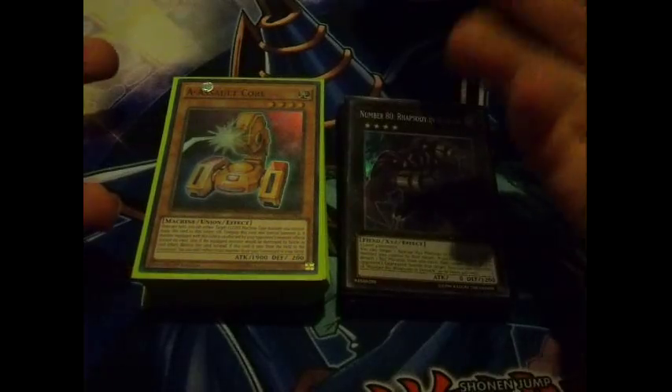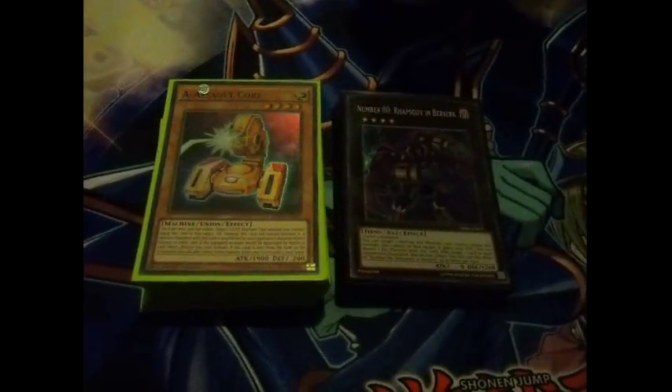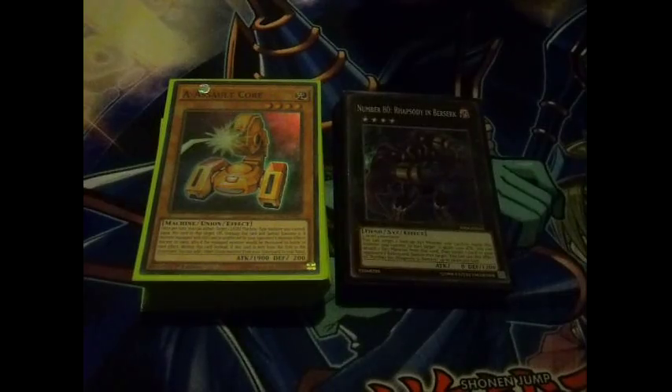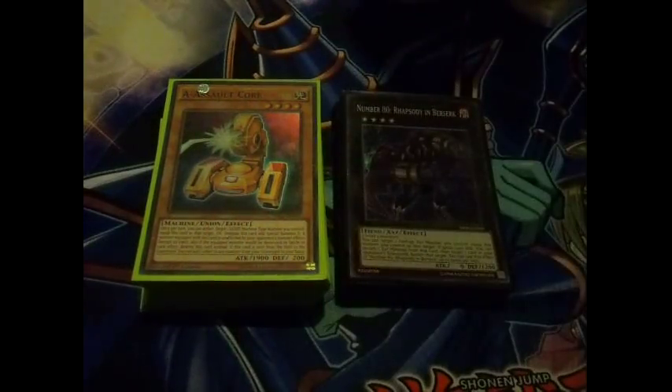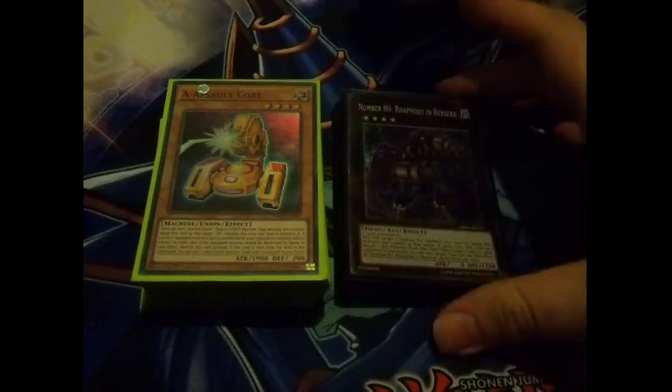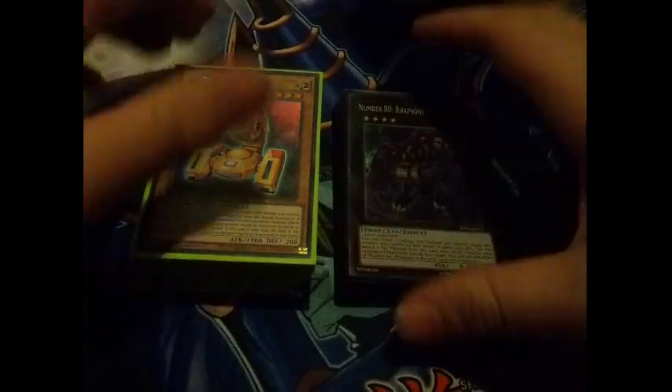I ended up entering another Regional and I entered a Sneak Peek, pulled some broken stuff. I pulled really broken cards from the Sneak - I pulled 2 secrets. I pulled a Toadally Awesome - I really hate the name. I also pulled the Level 9 synchro guy for the Bujin which will work in Blue-Eyes decks, and I also pulled Pot of Desires from my actual entry packs, so just the pulls alone were worth the entire trip in my opinion.